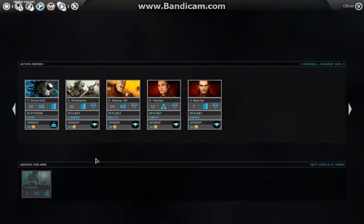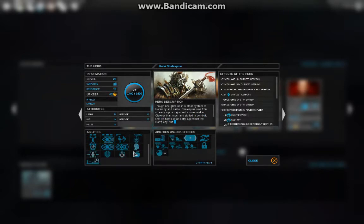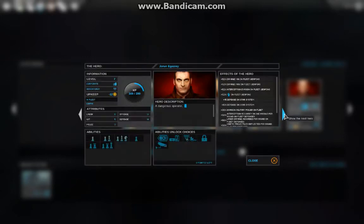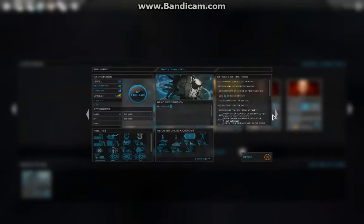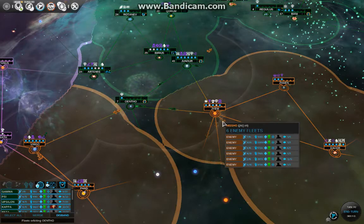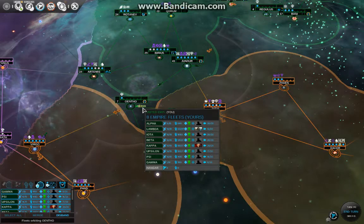Here you can see all of my heroes. I have one of them as a system hero for the early game; all the other heroes are used as fleet heroes. Level 20, fully specced out. These are the lower level heroes — level 12 and level 7 — with all the military-improving abilities researched.